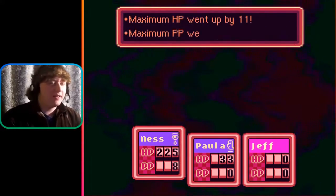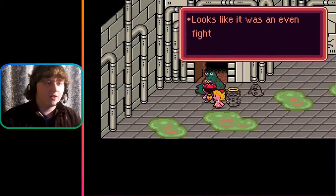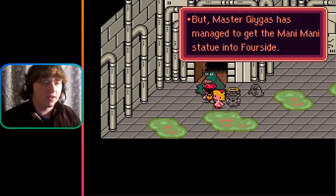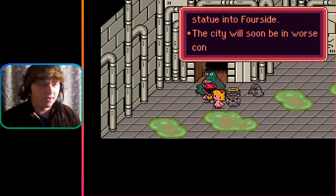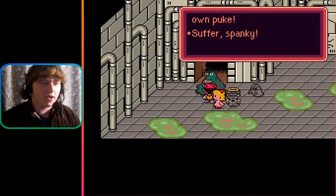Hypnosis Omega? Looks like it was an even fight! Master Geiger used the magic of the Mani-Mani Statue into Foresight — the city will be in worse condition than living in your own puke! Suffer, Spanky!